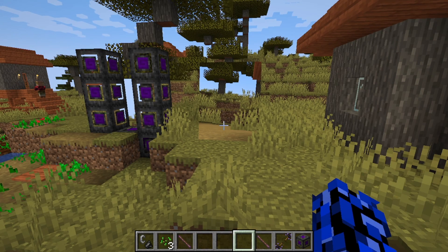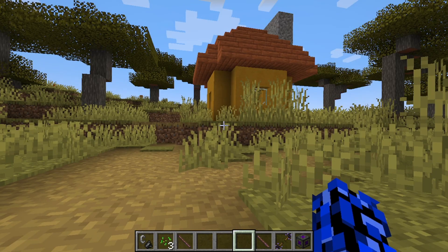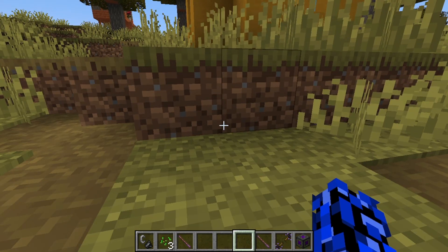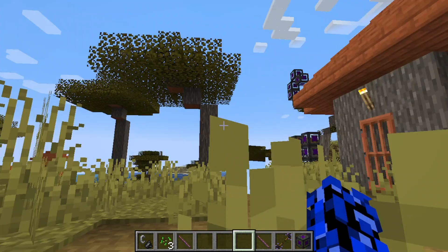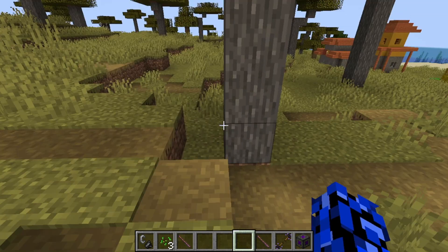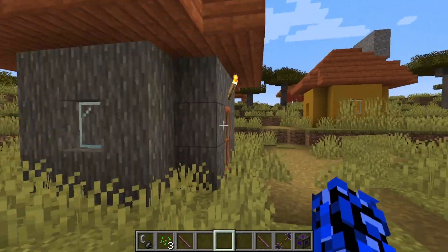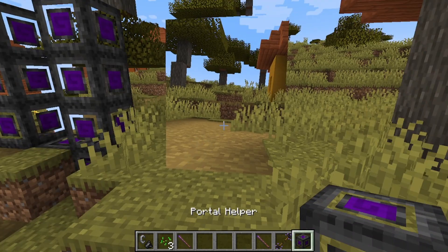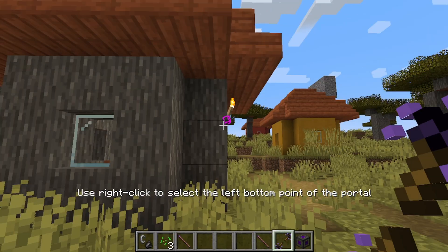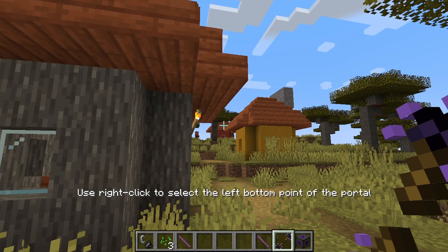So here's the portal — it's like a window, but this window you can walk through and get small. See, the grass is huge and I'm small. If I go back through the portal, I become human size again. Wow. An immersive portal — half of you won't even ever figure out how to use it. Anyway, let's get back to the video.